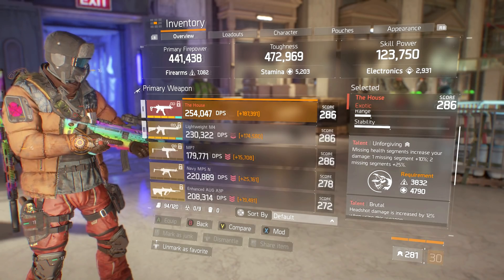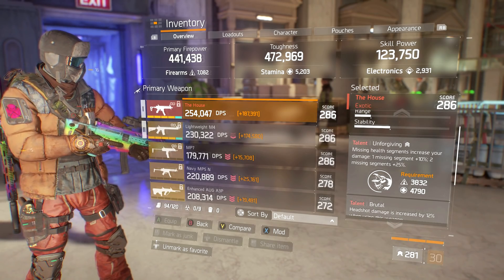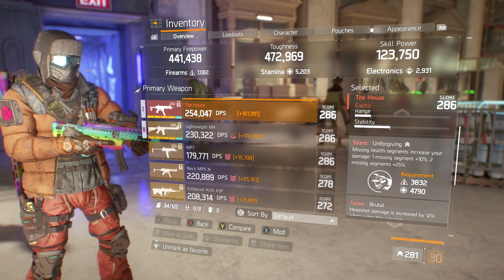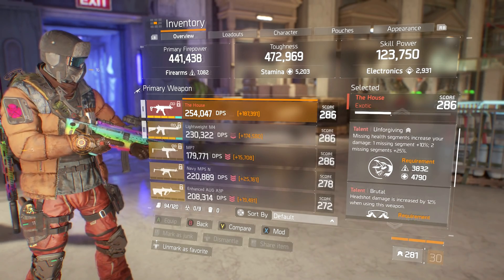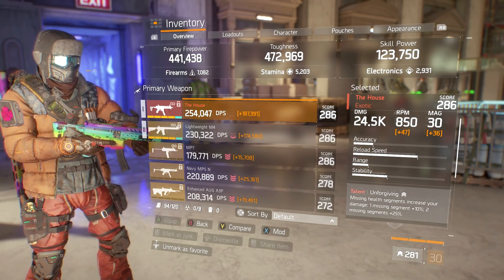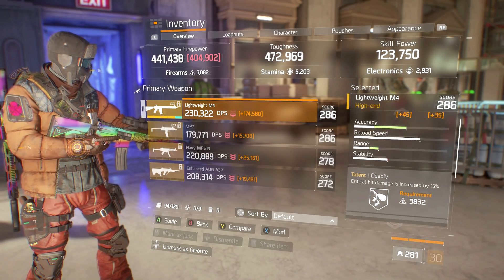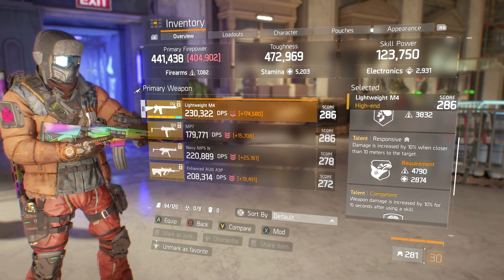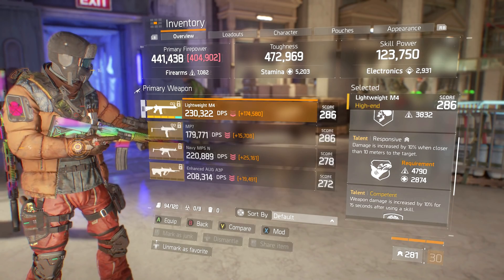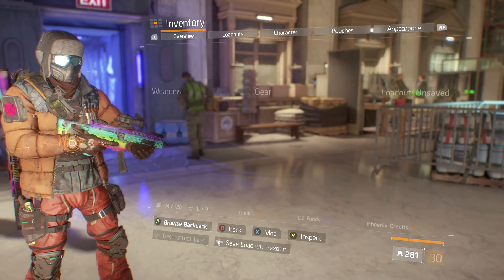First, the two weapons on this build: The House and the Lightweight M4. For The House I have Unforgiving, Brutal, and Card Counter — I want maximum damage output from this weapon, which is why I have Unforgiving instead of Responsive. For my Lightweight M4 I have Deadly, Responsive, and Competent. I've never gotten lucky enough to craft a better one, and I have this one fully optimized, so we're still running it.